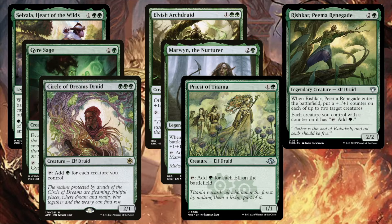First up, let's start with the creatures. You're going to want a lot of mana dorks — jam as many as you possibly can into your deck for whatever fits your budget. In particular, Gyresage, Marwyn, and Rishkar all synergize really well with plus one plus one counters. But make no mistake, the others are also really good. The particular build I played was able to generate around 30 mana around turn six or seven — this deck has insane mana production.